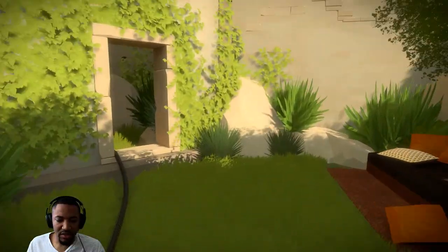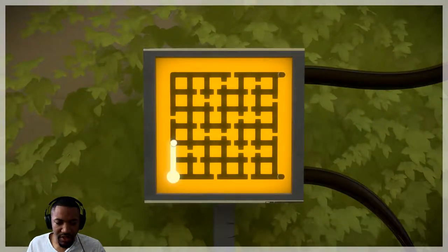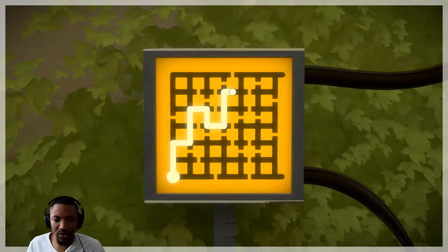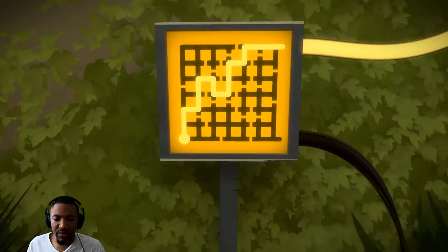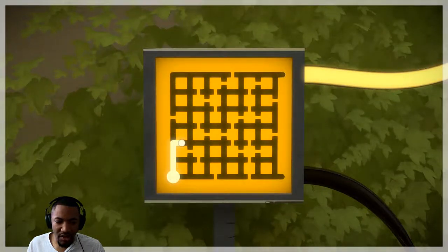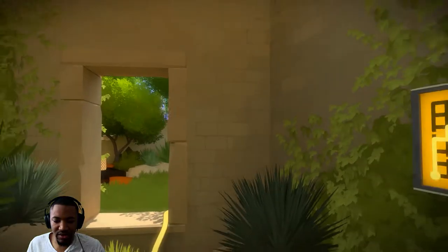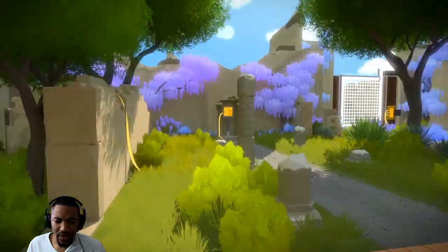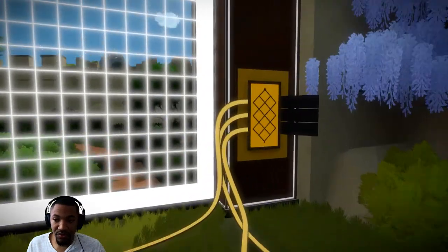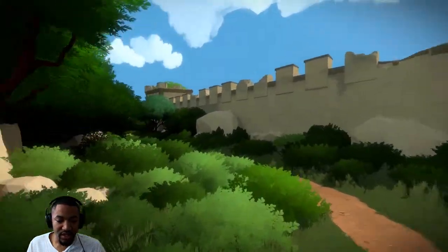Like I was saying, I didn't get too far ahead. Don't feel like I left you guys behind. I do know from experience that if you light this one up, it actually lights something up on the outside, but we don't want to do that right now. We actually want to light the one up on the bottom. We're trying to open up the gate - that's what we're trying to do. We're trying to get out of this area, but we can come back later once we open the gate. There we go - nice, so now we are out.